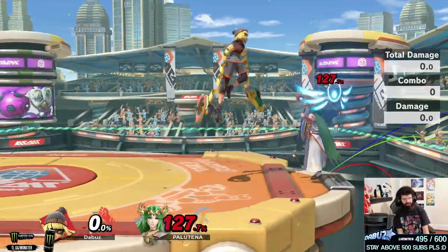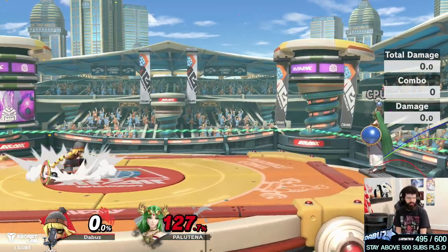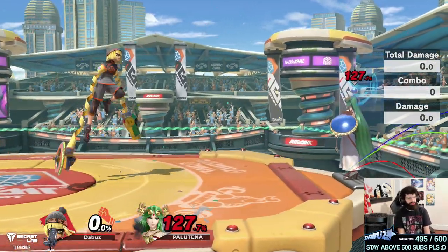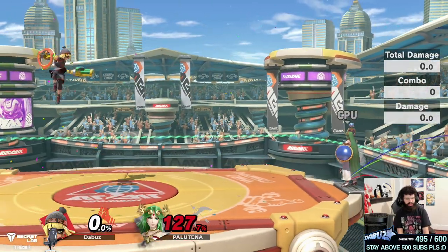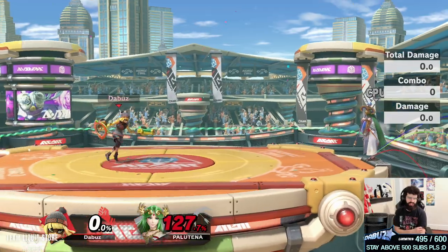Ram Ram nair can be kept for some combos though, and you're gonna find yourself using this move a lot. Get comfortable mixing up when you're gonna use this move versus your forward air and tilts, because you can use both of them in kind of the same places.